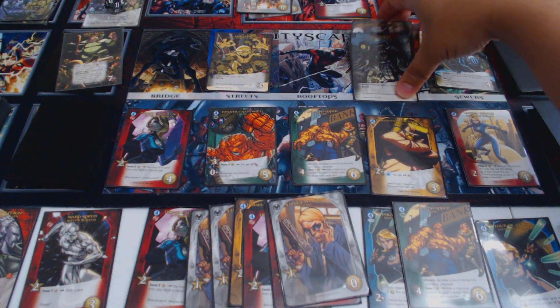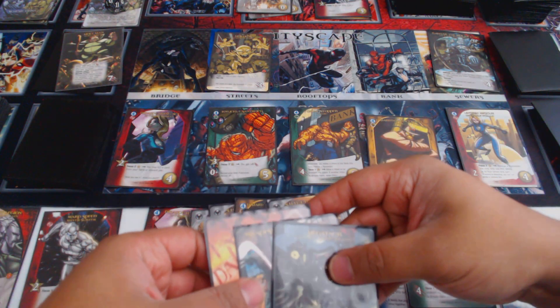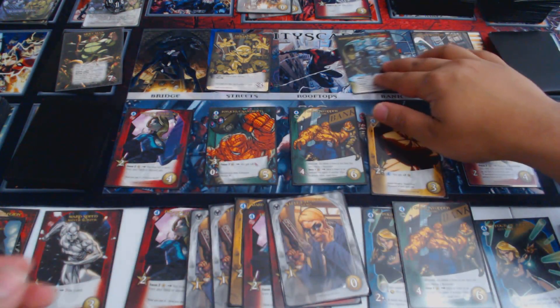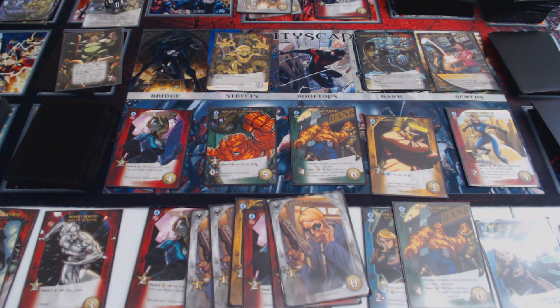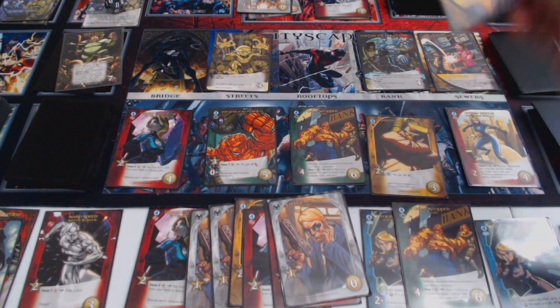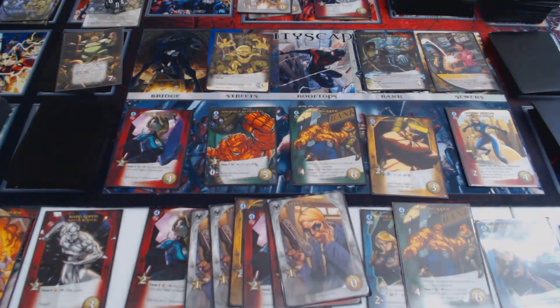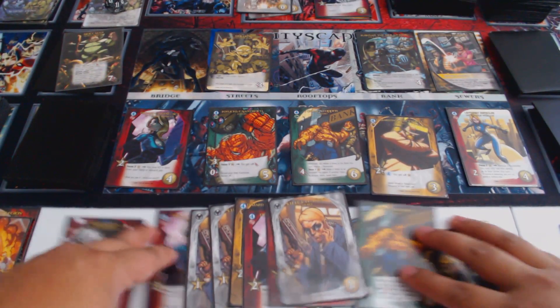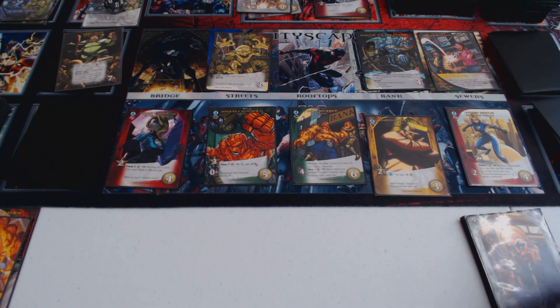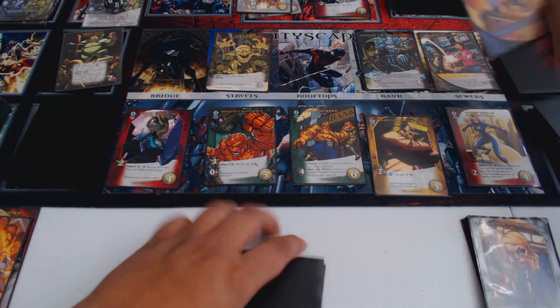Let's take out Megator — we're going to get those two bystanders, but one of them is going to go back into the deck as a shape-shifting copycat. It comes back as a three-attack villain that KOs your heroes when you defeat it. That was in the bank, so I get to rescue a bystander from the Crime Stopper card. We'll go ahead and end the turn there. Six cards drawn.